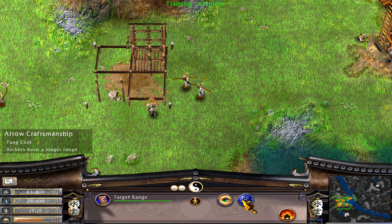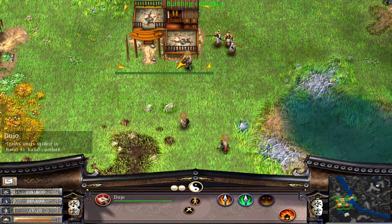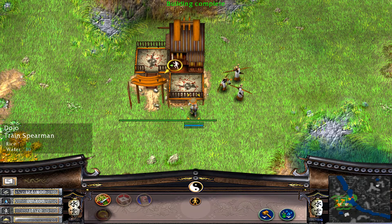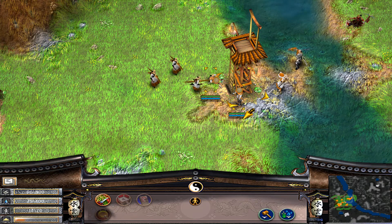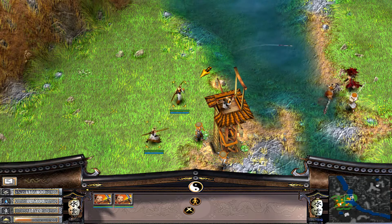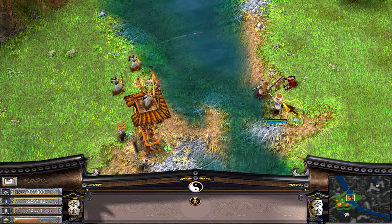The dragon and the serpent clan have a stun ability to freeze enemy units in their tracks and prohibit them from moving, although their stuns differ from each other. The wolf clan has a slow skill that reduces movement and attack speed, and the lotus clan has a devastating lightning ability that damages nearby units.